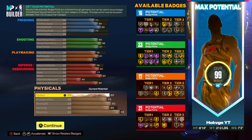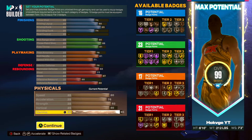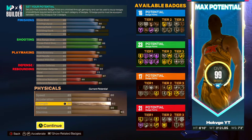Last but not least are my physicals. I know y'all are probably thinking this dude is slow — kid you not, I get 80 speed, 76 acceleration, 82 strength, 80 vertical, and 95 stamina. The 82 strength is where I want to talk to y'all about my weight being so high.